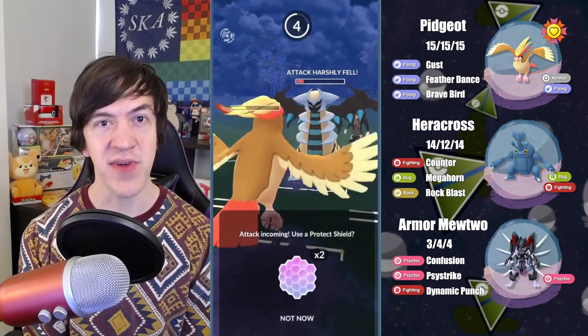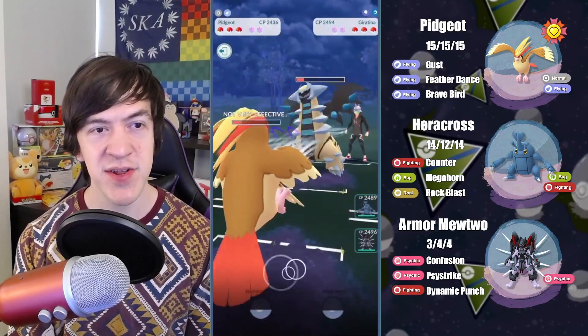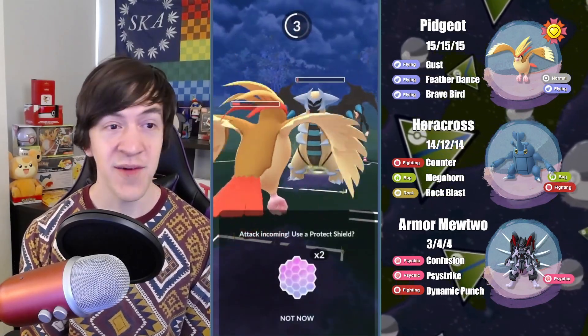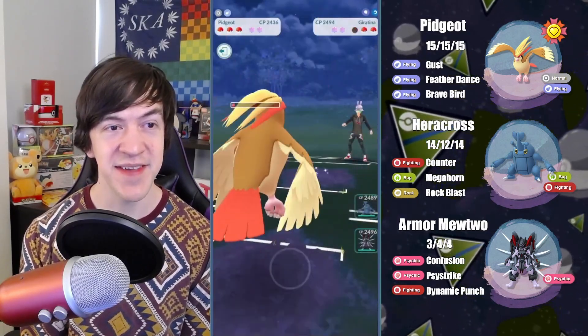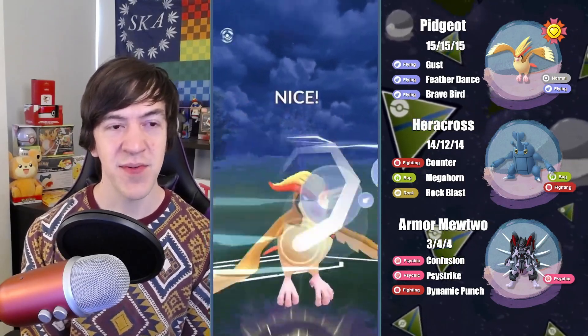So even the Dragon Claws, as you'll see here, start to become weaker to the point where this Giratina will actually just get farmed down, and I won't have to commit a shield at all. It's pretty insane — just barely living this Dragon Claw. And this way, I can have a move ready for whatever comes in.